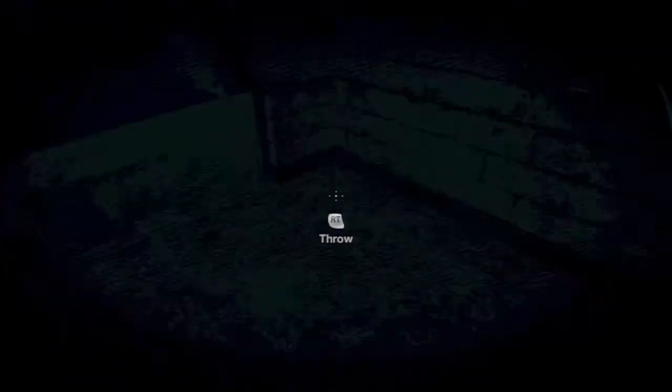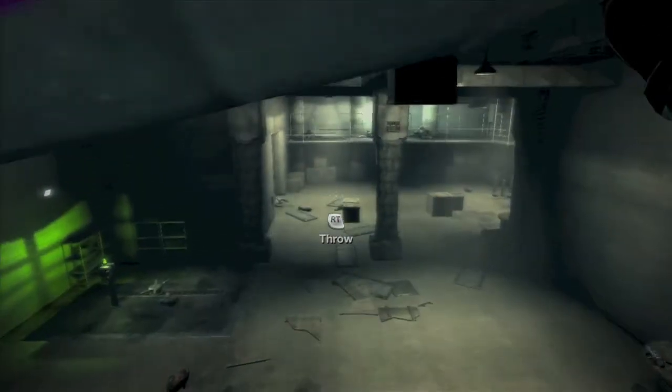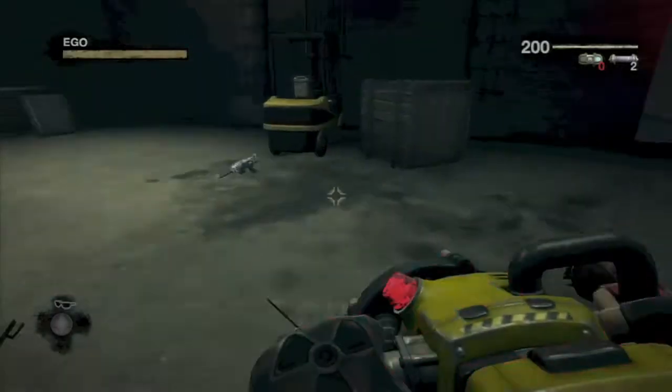You'll find this barrel with a heart on it, which is similar to the companion cube from the Portal series. What you want to do is put it down somewhere and keep it nice and safe there.